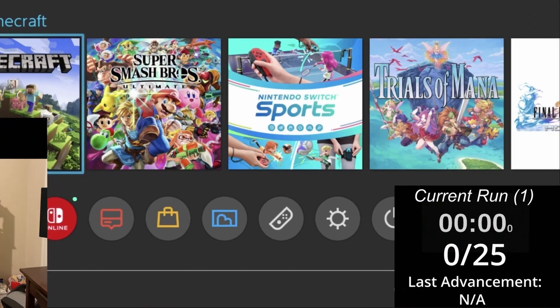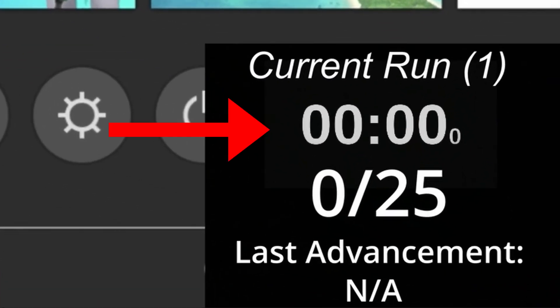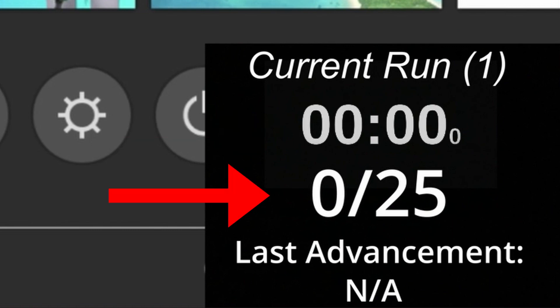Before we continue, I'd like to bring attention to how I would keep track of my various runs. Given that I'm just a casual player, I figured I was going to die quite often, so I decided to make a system to keep track of how good each of my different attempts were. I did this by keeping track of how long I was in each run and how many advancements I obtained.